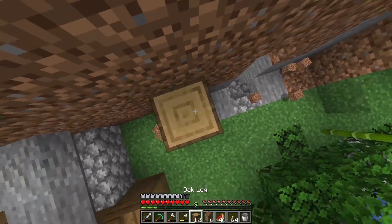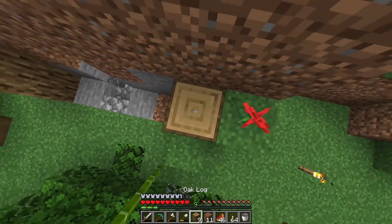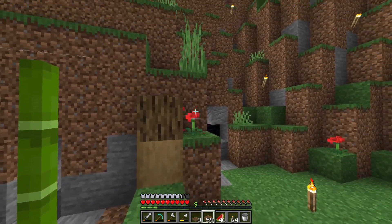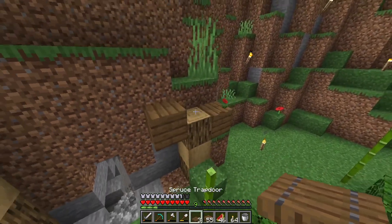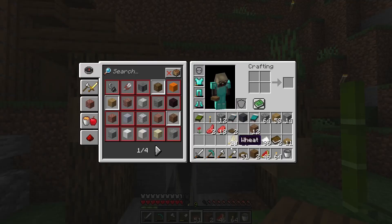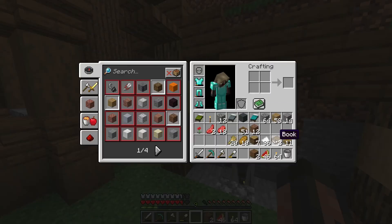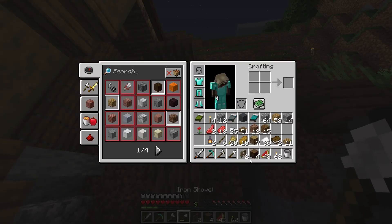We're going to go up by about four on the side and then up by about three here. For the curved roof I'm going to use a mixture of slabs and full blocks. Then place a block there, one going there. And if I go and make some fences, place that there, go something like that.